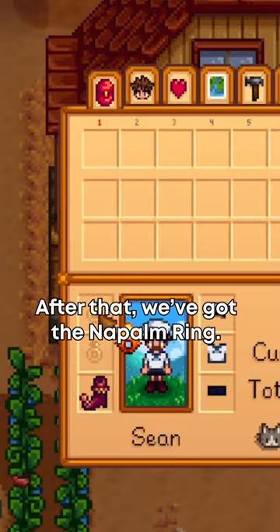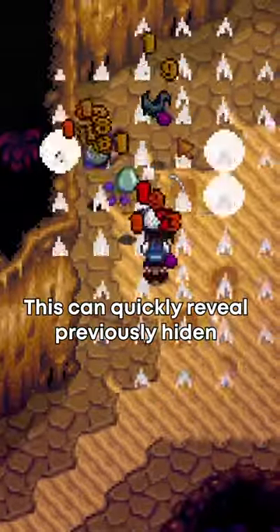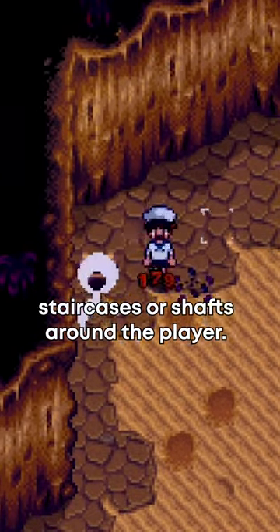After that, we've got the Napalm Ring. This will explode enemies whenever you kill them, causing it to blow up rocks around you. This can quickly reveal previously hidden staircases or shafts around the player.